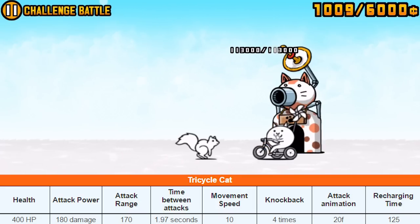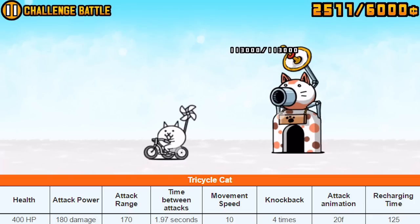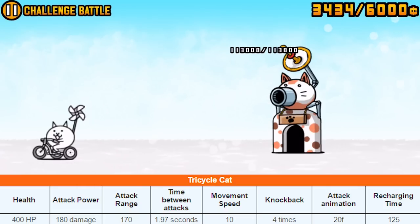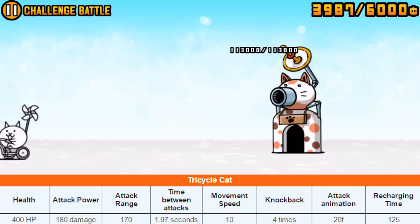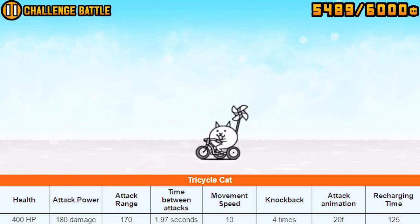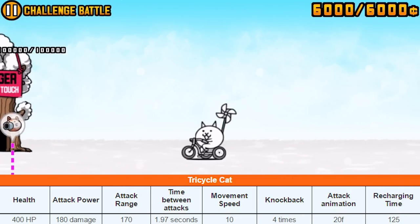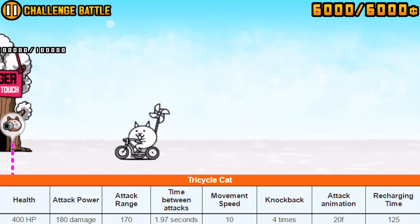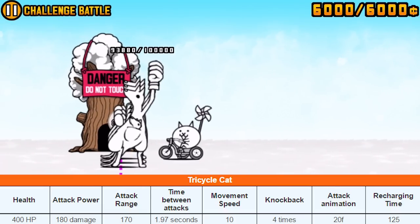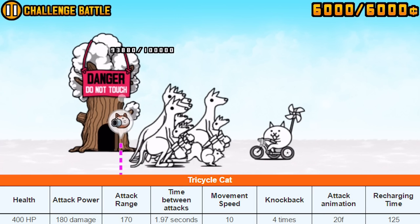It's a little cat that drives a tricycle with one of those flower spinner things people put in their yards. Out of nowhere, it literally fires rockets — rockets the size of its face — directly at the enemy. It's a little random, but it adds to the coolness and explains the area attack mechanic, so there's some game logic behind it.